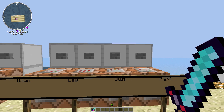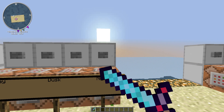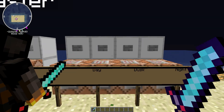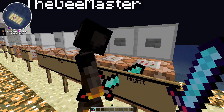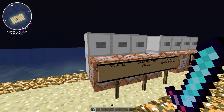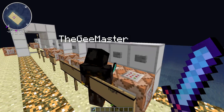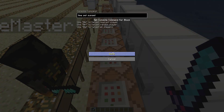Now we have the time set commands. You can set it to dawn, day, dusk — which is basically sunset — or night. The commands are: time set dawn, time set day, time set dusk, and time set night. You can also use time set sunset as an alternative to dusk.